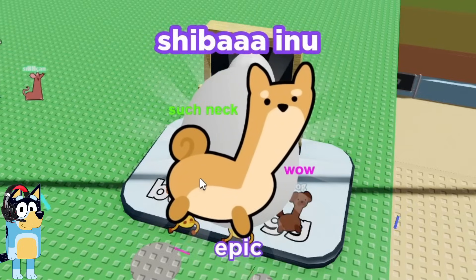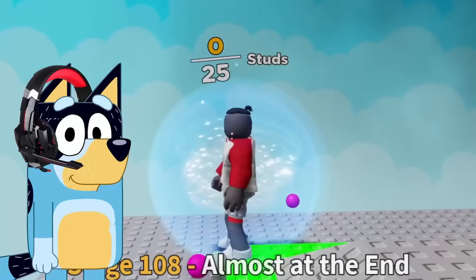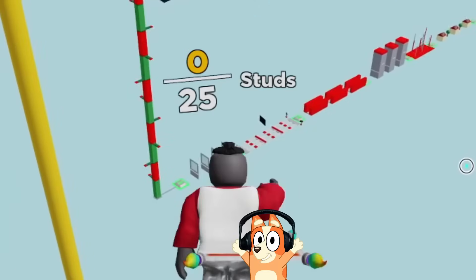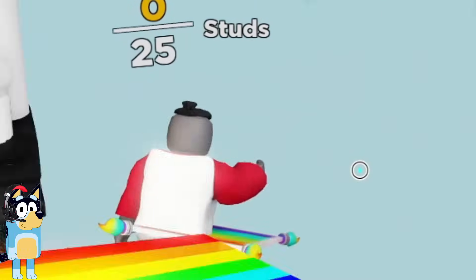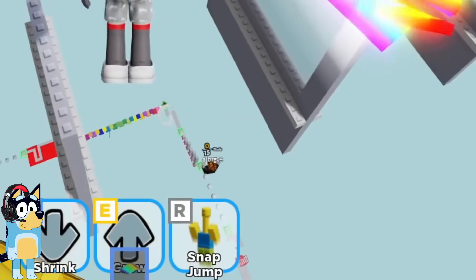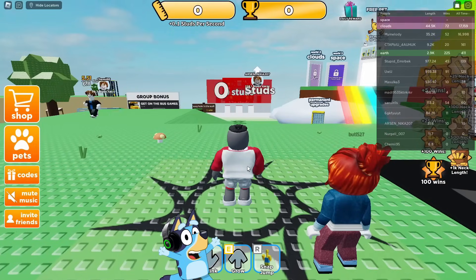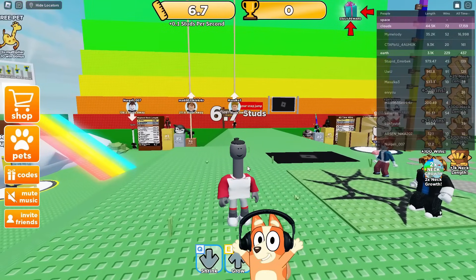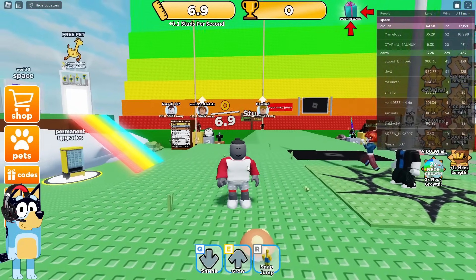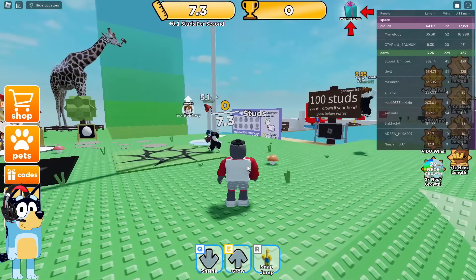Hooray! We got a Shiba Inu — this is the rarest pet! And the passage took us a whole hour! Hello everyone, dear friends — and today, what's going on with my neck? I think it's getting longer every second! Yeah, I think you're starting to look like a giraffe or something. Let's see what we can do with this superpower. Just look at these guys next to us — one of them has a neck length that doesn't even fit on the screen! I look like a giraffe! I think we need to try to pass this obby.